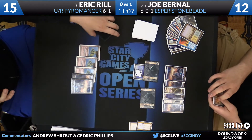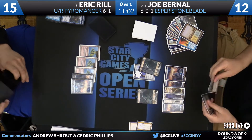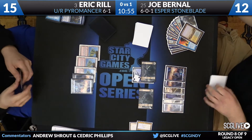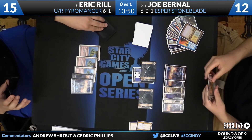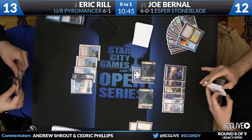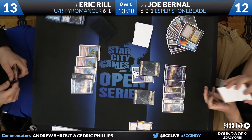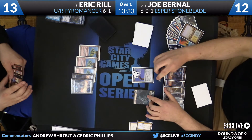Bernal is 6-0-1; his draw came against Jeff Hoogland in round 1. So both of these players have actually faced some tough opposition in this tournament. You see Rill at number 3 on our Season 2 Open Series leaderboard, Bernal at number 25. Bernal is not going to be able to win the race — Rill has the most realistic chance of catching CVM, but 30 points behind is still very, very difficult to overcome. He basically needs to win today to still be in it.